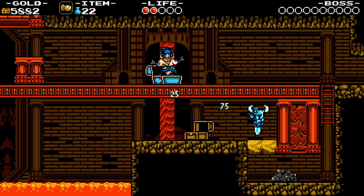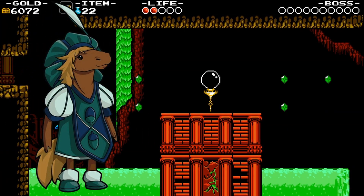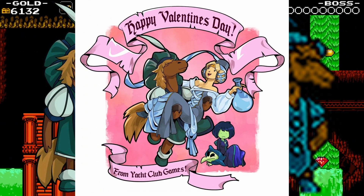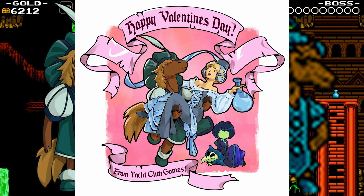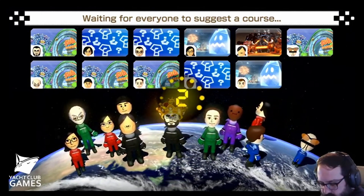Percy's Hands. Percy is inconsistently depicted with hands and hooves. In his official artwork, he has hands. In the in-game sprites, he has hooves. This piece of art for Valentine's Day has him depicted with hooves, yet a stream from Yacht Club says he has hands. Which one is it?